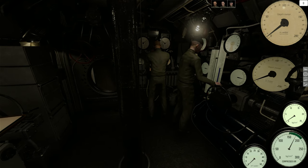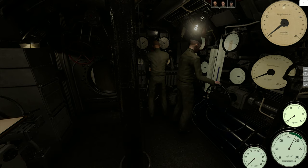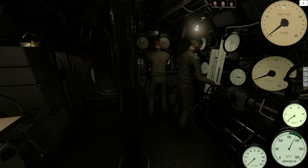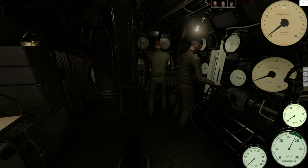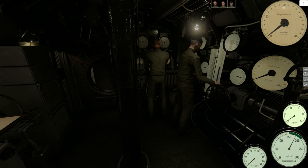Here we have the diving officer. So we have our depth meter right here, which we can adjust. We have little hotkeys — surface the boat, periscope depth, and I think this one is just dive, probably to a safe depth like 50 meters — I haven't tested it out just yet. And then we have crash dive with the little exclamation point there.